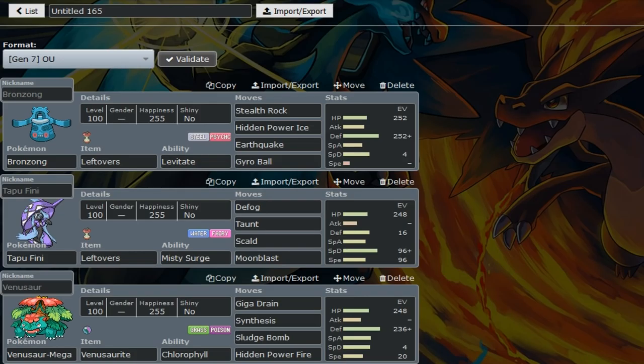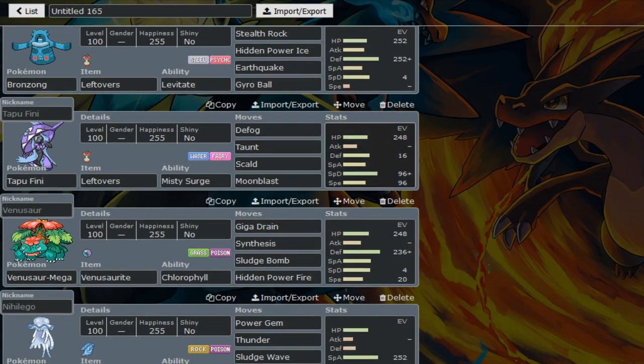Bronzong is really nice to check Mega Metagross and Tapu Lele. It gets up Rocks and hits with Hidden Power Ice to hit Zygarde. You don't want to stay in on Zygarde because you get hit for super effective by Thousand Arrows. But on the off chance you don't need this anymore and you don't want Zygarde getting up a free sub, you can just click HP Ice. We have Tapu Fini with a SpaDef spread.